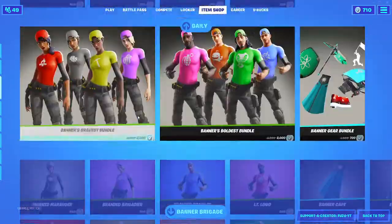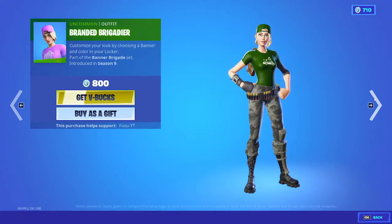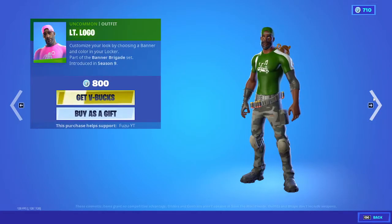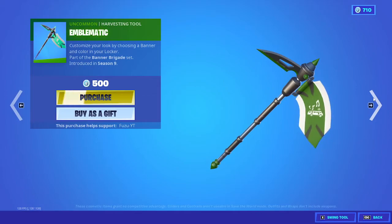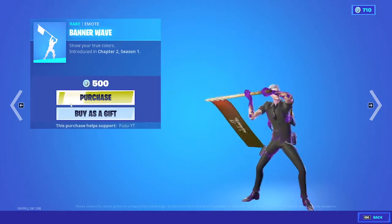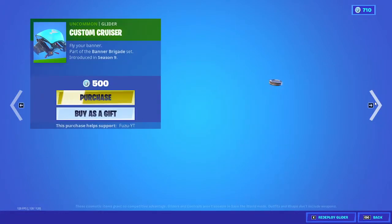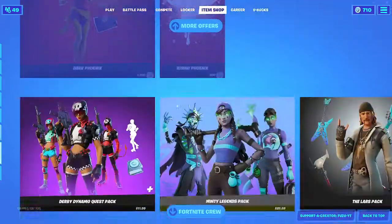And the banner skins are back: Marked Marauder, Banner Trooper, Branded Brigader, Sergeant Sigil, Branded Brawler, Simple Stalwart, Lieutenant Logo, Signature Sniper, Banner Cape, Banner Shield, Emblematic, Banner Wave, and Banner Wrap. Custom Cruiser glider too. This set is good because it's just custom based on what your banner is.